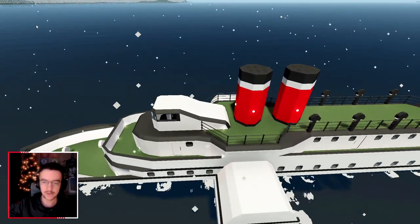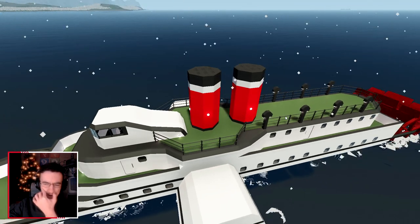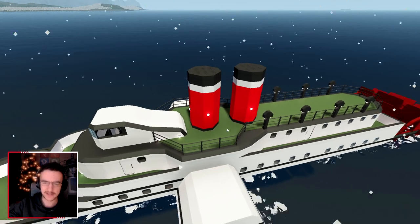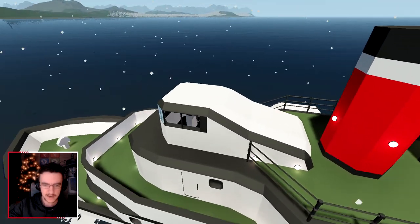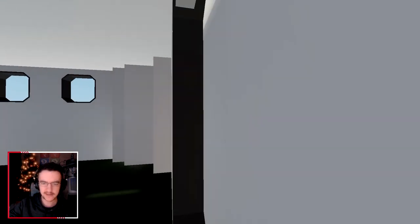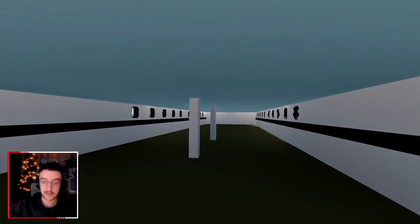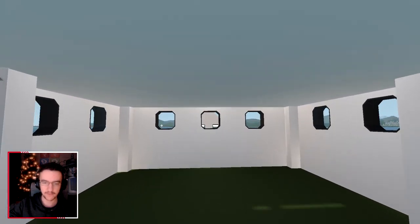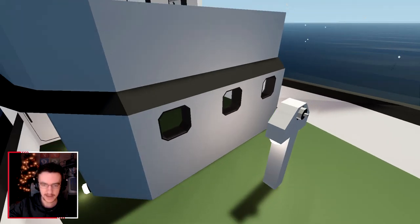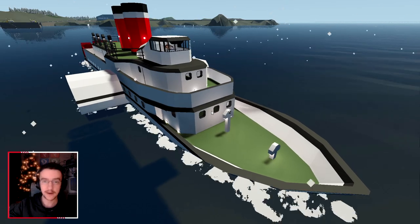What I think we should do today is actually figure out how to get onto each deck. At the minute, we can't get onto the top deck where the funnels are. We can get inside, but then if we go downstairs, we can't actually go even further downstairs. So this whole floor down here, we can't even get to. We're gonna have to sort that out and see what else we get up to today. Let's go and get on with it!